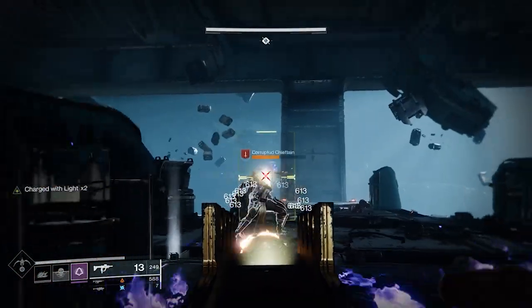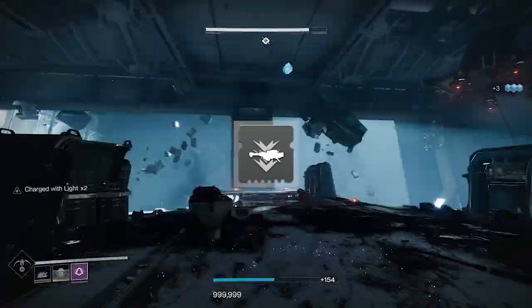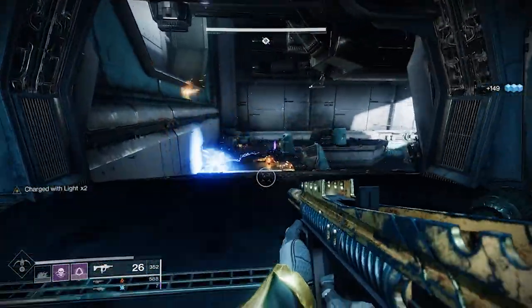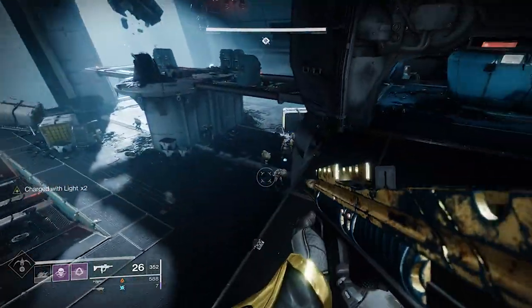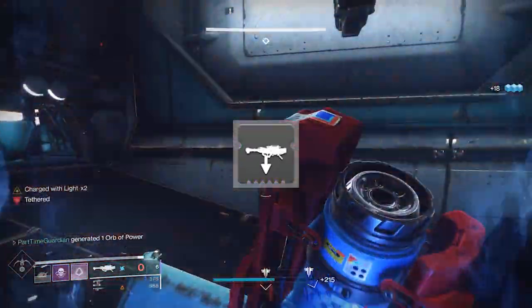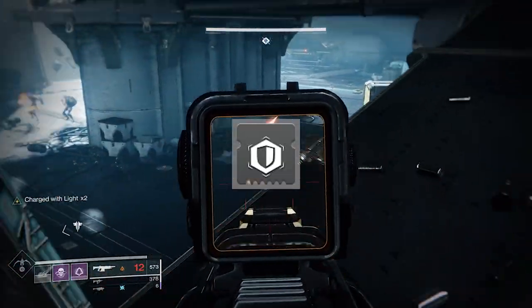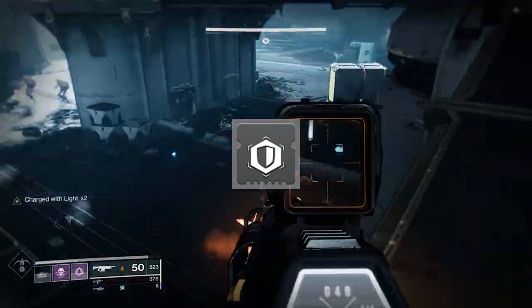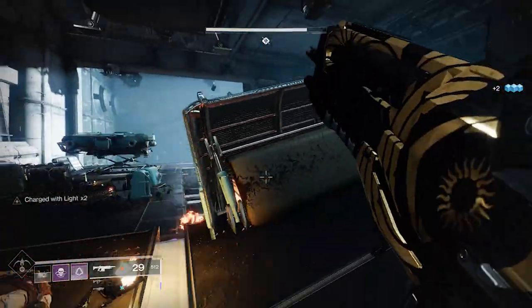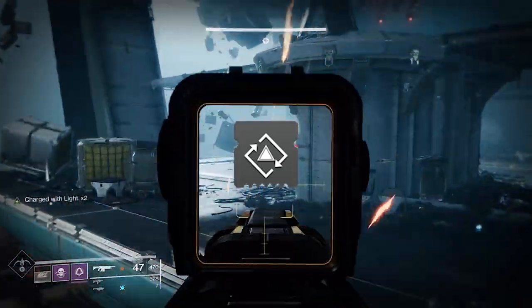For the helmet, I primarily used Ammo Finders, mainly for my heavy weapons and one for my SMG. Later in the encounter you really need your heavy weapon available to do as much damage as you can to the boss and other large combatants. On my boots, I used Ammo Scavengers so that when I do get ammo, I get more with my weapons. For my chest, I use Concussive Dampener, which helps against area of effect damage — and there are a lot of AoE damage situations dealing with Scorn. Finally, on my class item I used Distribution, which reduces all ability cooldowns when you use your class ability.